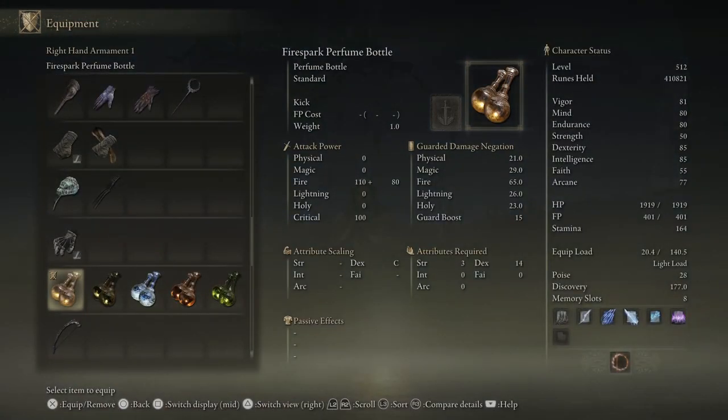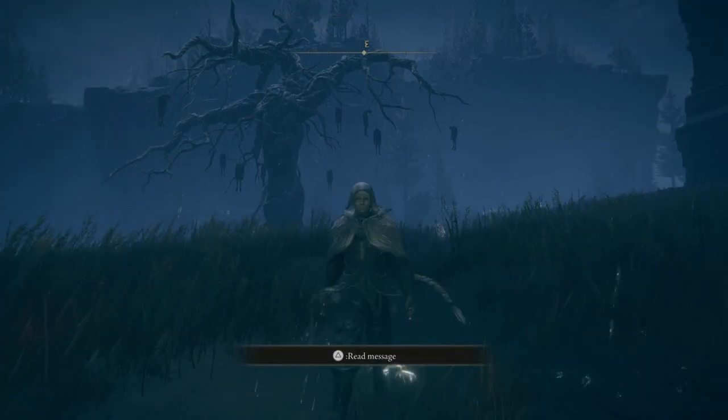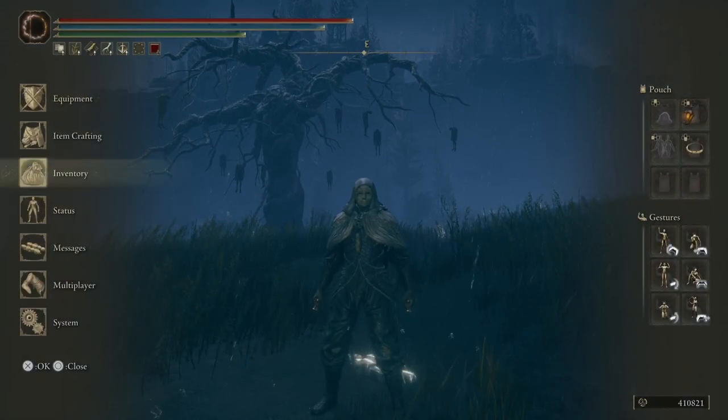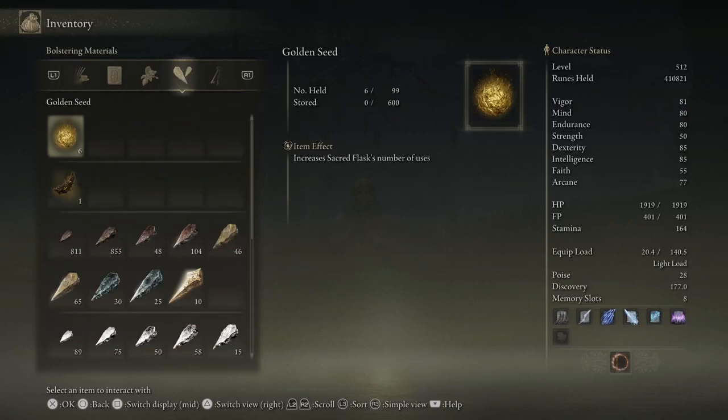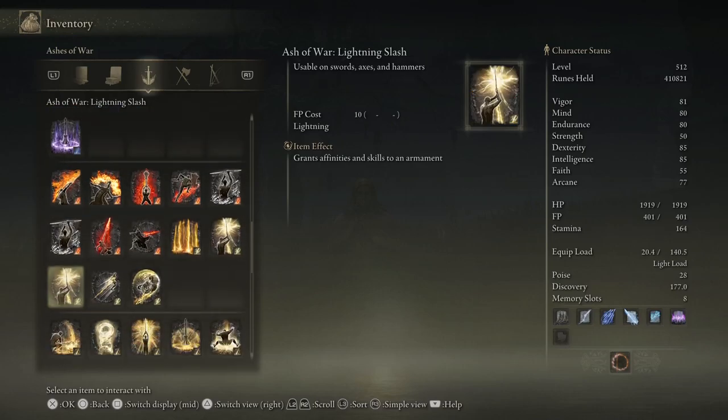The first one is the fire spark perfume bottle. The description reads: a perfume bottle remade into a weapon by perfumers of the realm of shadow — attacks release perfume powder producing sparks of fire. The crusade was a violent purge and the perfumers were not called there to heal. The kick is the special ability for most of these. There were also two ashes of war that came out specifically for perfumes, let me pull those up.